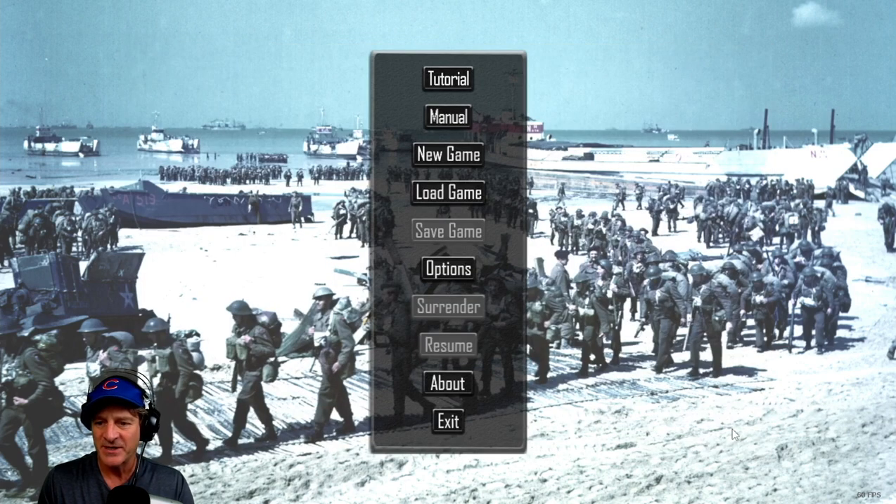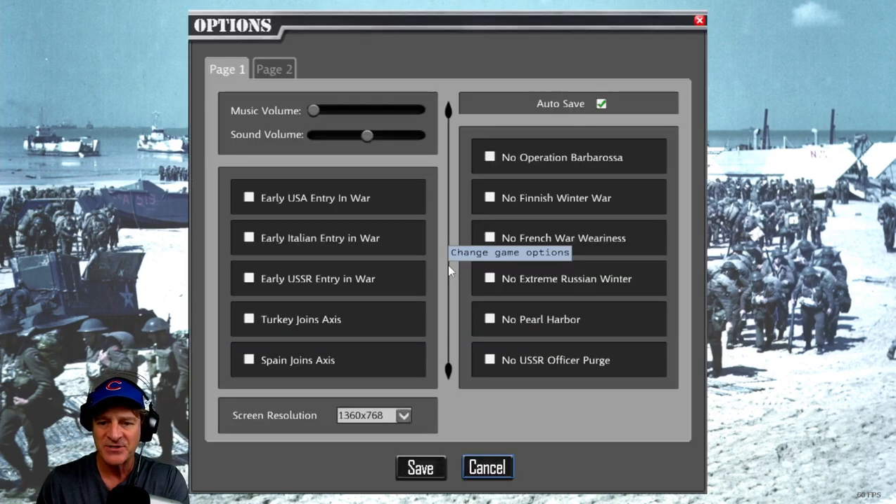We're going to come in and pick our nation first, because I think the option screens give us an idea of that boundary between hypothetical and how historical this is going to play out. My general sense of the game is that you've got a lot of options to explore a hypothetical World War II, and yet there are also a number of hard-coded events that let you stick to the true historical World War II path if you'd like.